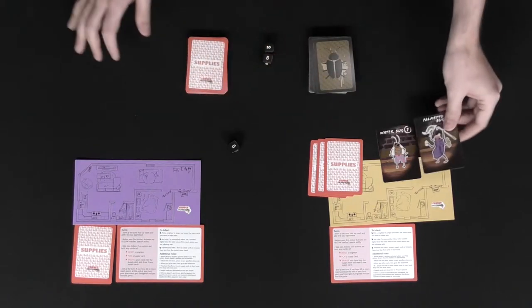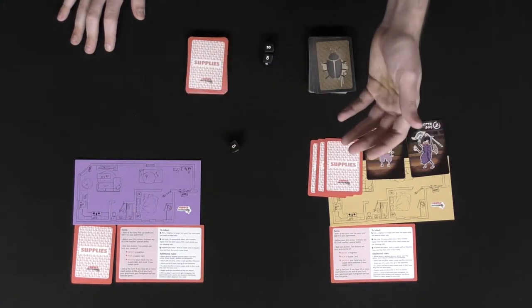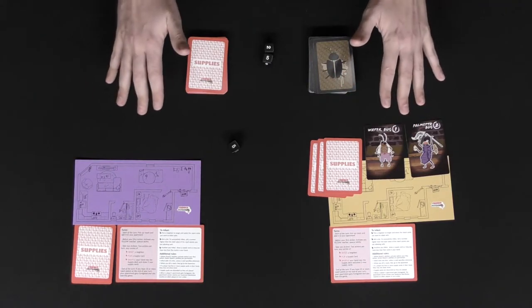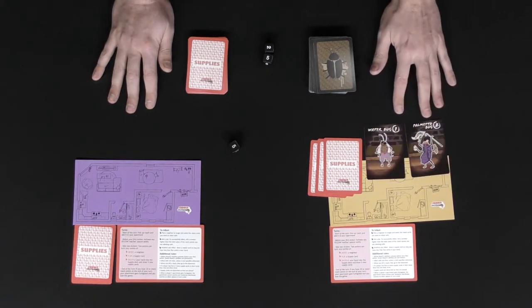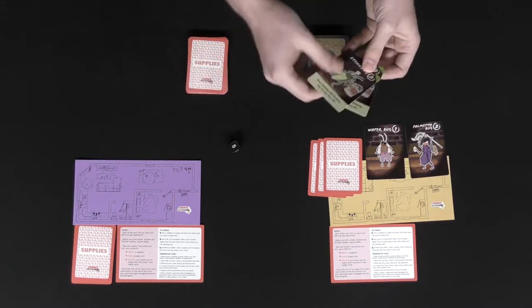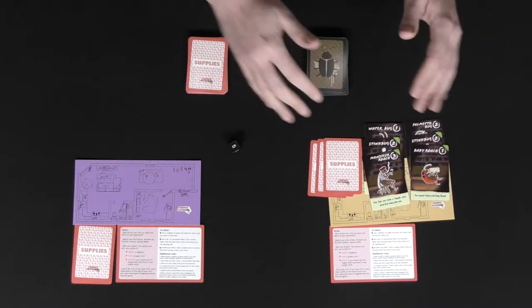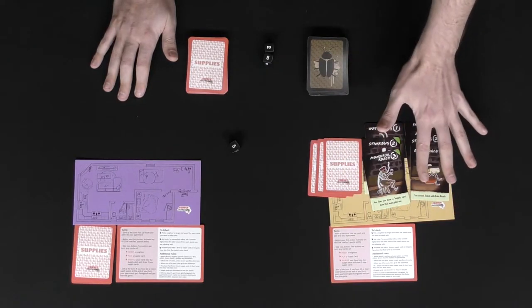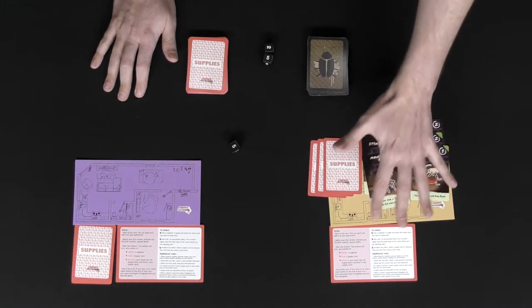The next player is going to: A, draw a cockroach; B, check to see if there are any abilities; and C, play two actions — whether infesting, playing supply cards, or shuffling their hand into the deck. At the end of each player's turn, they check to make sure the cumulative cockroach point total is under 10. If a player ends their turn with 10 or more points in their apartment — say 11 points — they are eliminated from the game. Players are always trying to get rid of cockroaches the best they can.